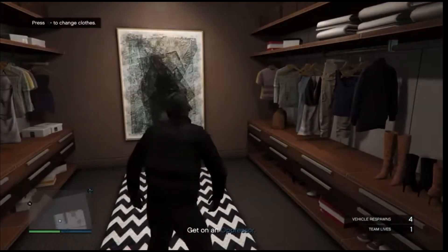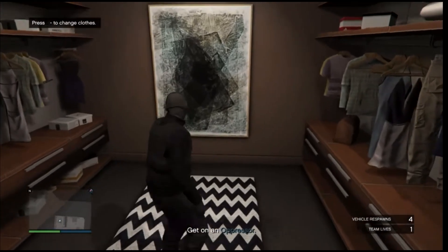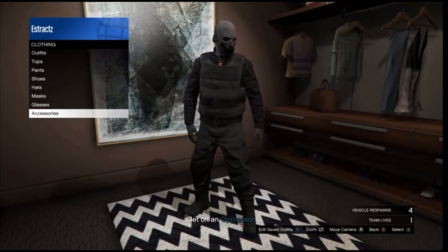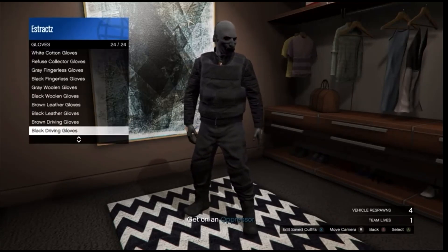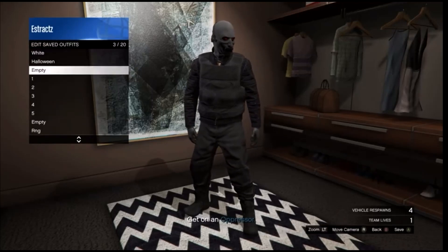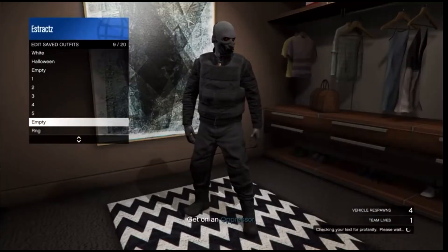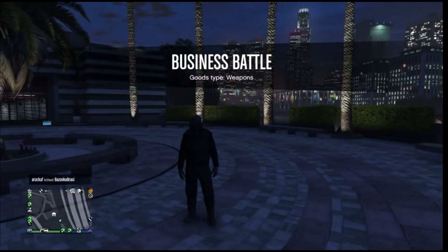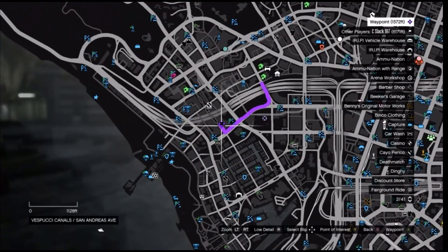After you load back into the session, go ahead and walk into your apartment. Whenever you're inside your apartment, go down to the changing clothes section. Whenever you're inside the closet, scroll down to your accessories and change one part of your outfit — change the gloves or the shoes. Go ahead and head to accessories, scroll down to gloves, and put on any pair of gloves you want. After you equip the gloves, save this outfit on any slot. After you save the outfit, back out of the closet, pull up your phone, and leave the job. When you load back into a public session with the black joggers, go ahead and head to the clothing store so we can do the outfit you see in the thumbnail.